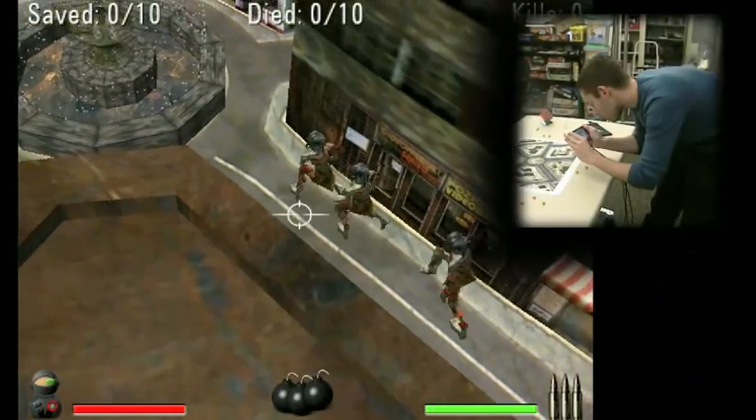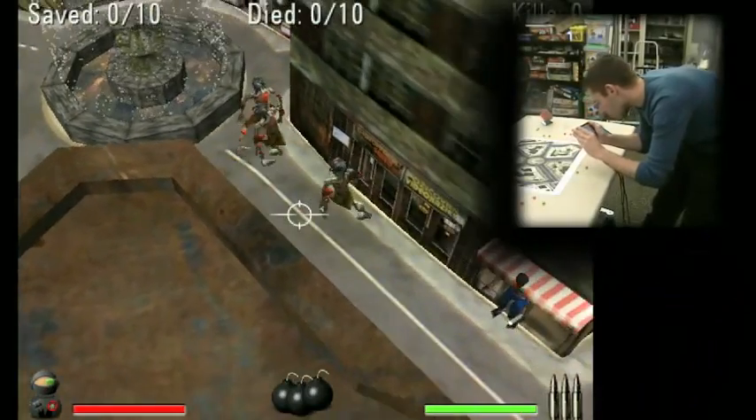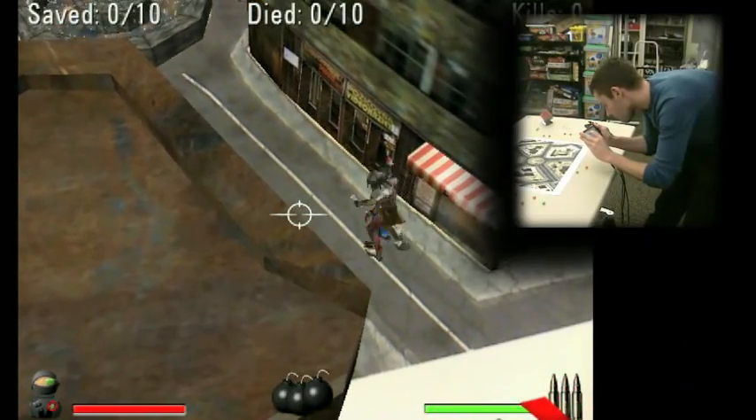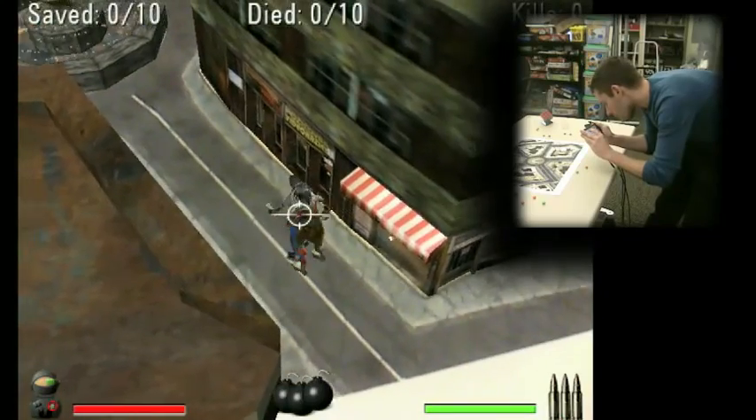See the crosshairs in the center of the screen? We target by moving the device until it's over a zombie. Tap anywhere on the screen to shoot — and there! Got one!